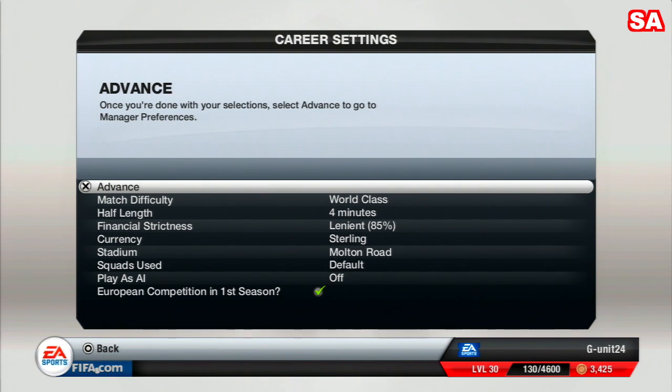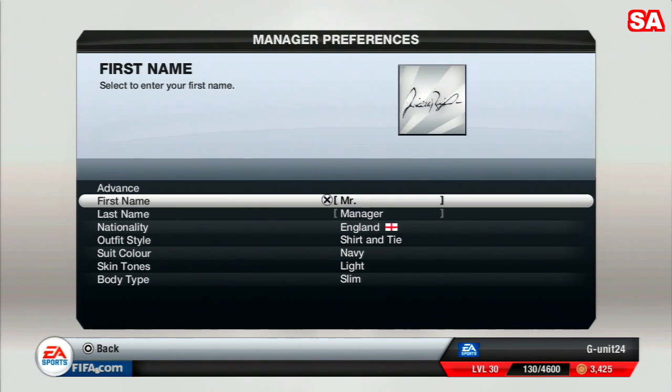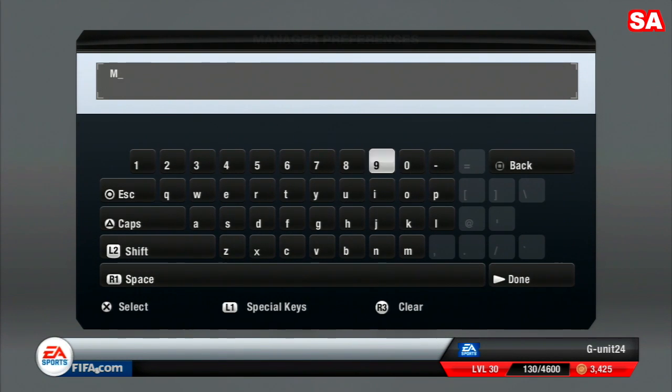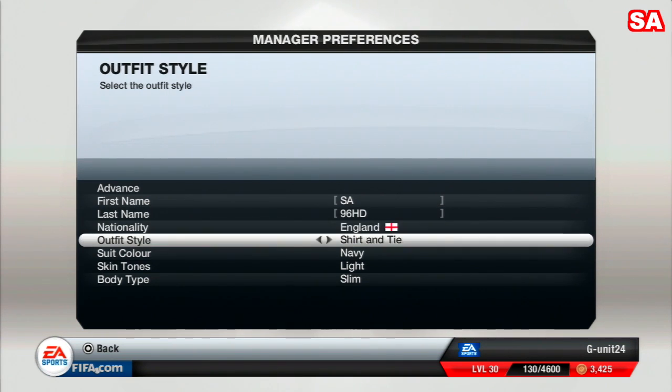We advance through the setup and move on to manager preferences — entering our first name, last name, and output style, which is new to FIFA 13. Once that's all done, we advance on to the career mode menu.